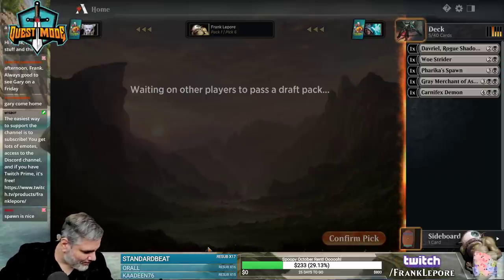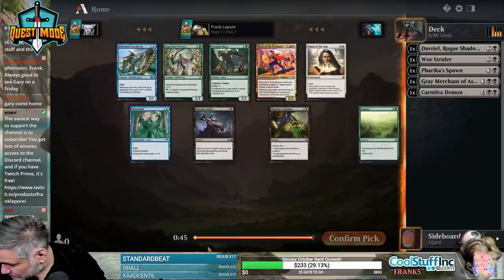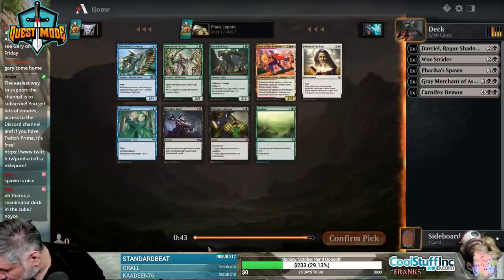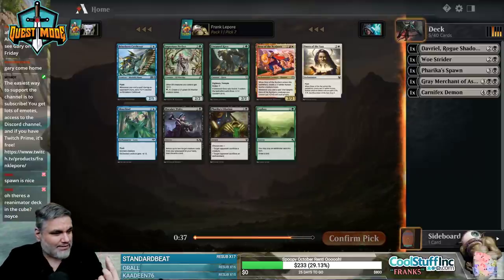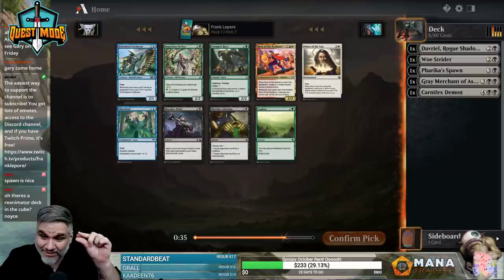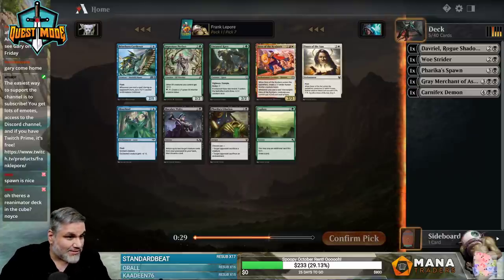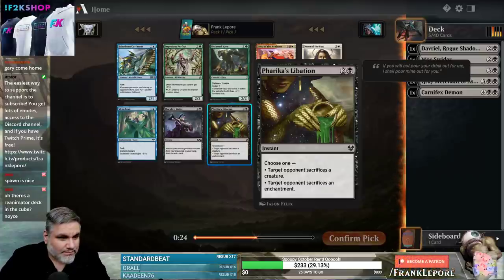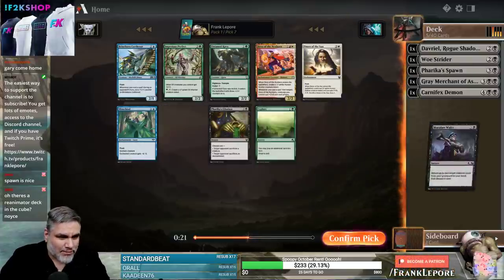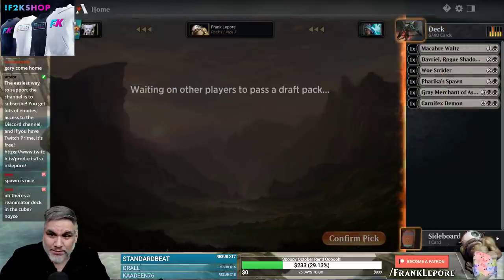I'm really concerned with where this tiny memory card went. Oh, I found it. Good lord, they're so small, dude — it's 256 gigabytes, and it's like this tiny thing. I almost lost it. It's friggin' wild. I think I just go with Macabre Waltz — getting back Gray Merchant into Carnifex, or Gray Merchant into Woe Strider, seems pretty decent.